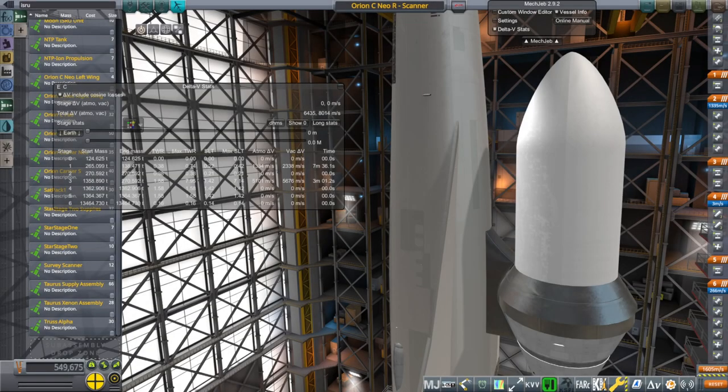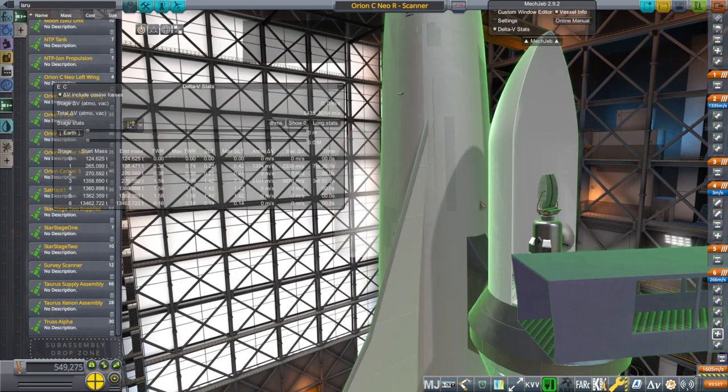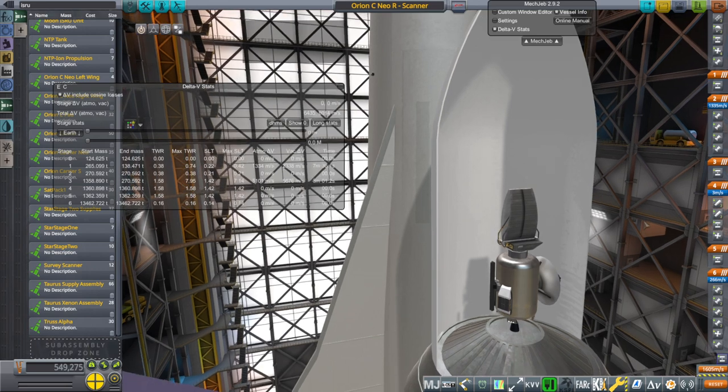Hi everyone and welcome back to To Mars and Beyond, Kerbal Space Program 1.8.1 with realism overhaul. In this video we continue to send missions over to Mars. The first one is a fairly simple one — we just want to send a resource scanner so that we can find ore on Mars and exploit it with our drills and convert it to fuel.